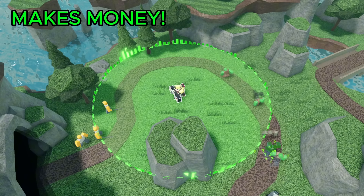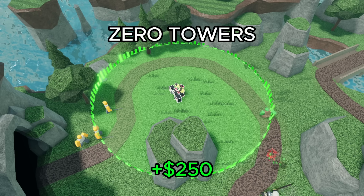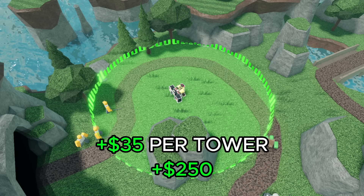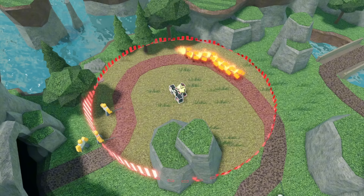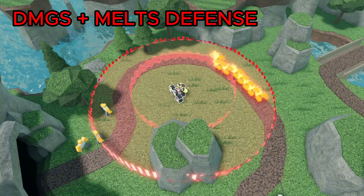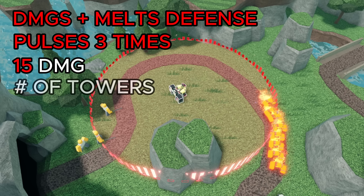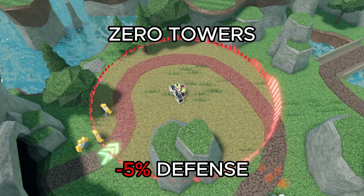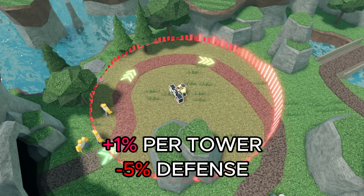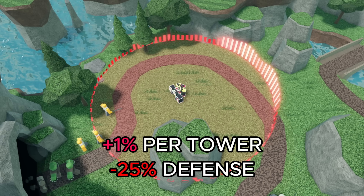With the green track, the ability generates extra income depending on how many towers are in range — 250 cash with 0 towers, increasing by 35 per tower and capping at 600 cash. With the red track, it damages and melts the defense of enemies, also activating 3 times. Each hit deals 15 damage, and defense melting starts at 5% with 0 towers, adding 1% per tower and capping at 25%. This tower is really complicated.